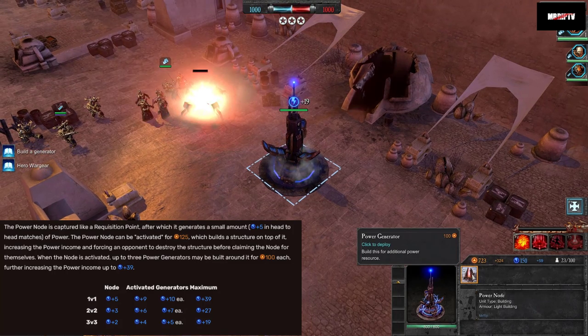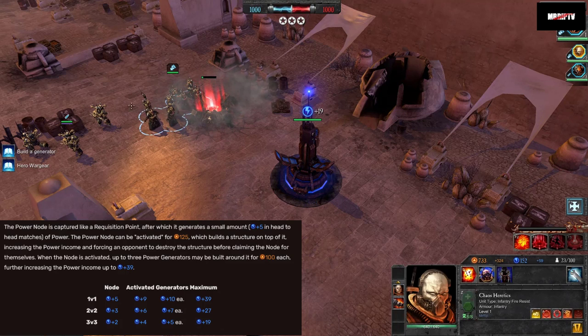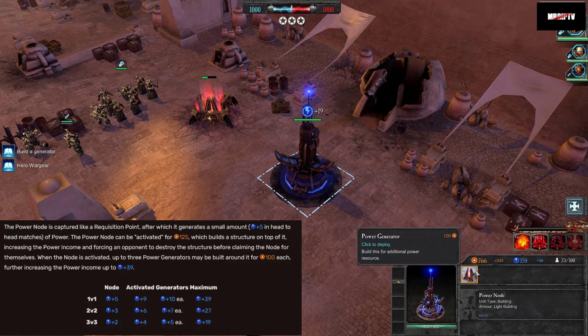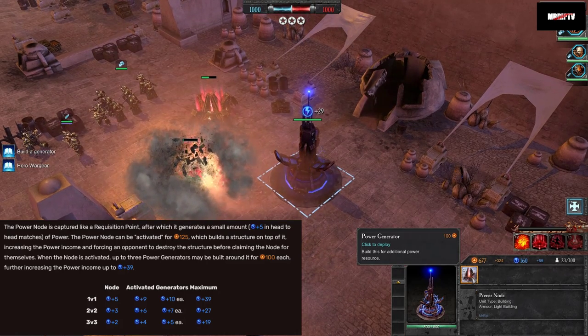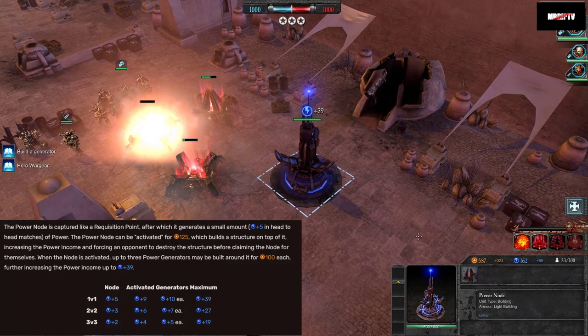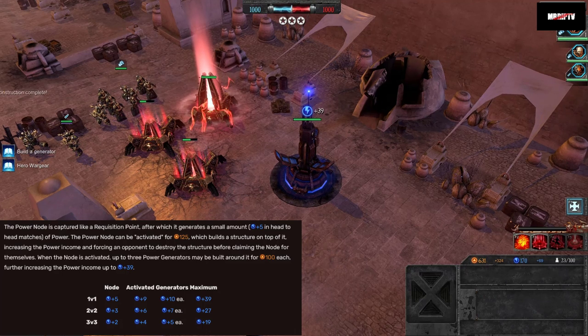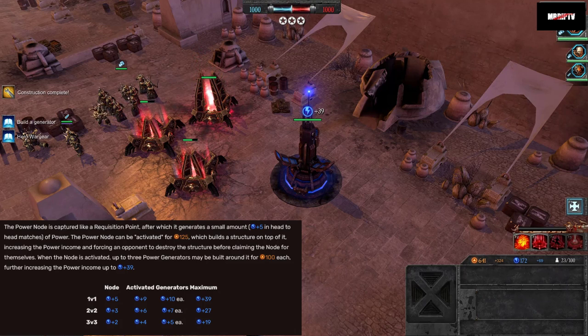As a solo, power nodes start at 5, then 9 once activated, with each generator adding 10, capping out the total income at 39 per power node. As a duo, they start at 3, then 6 once activated, with 7 per generator, maxing out at 27. As a trio, they start at 2, then 4 when activated, with 5 per generator, for a total of 19 once the power node is fully upgraded. However, unlike requisition points, power nodes do not scale over time.